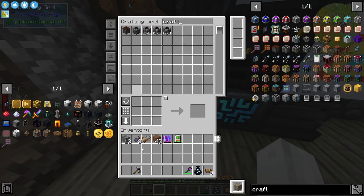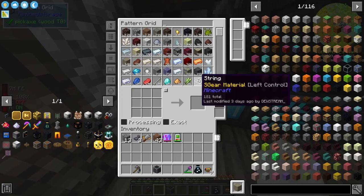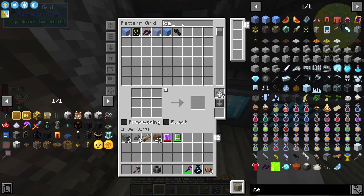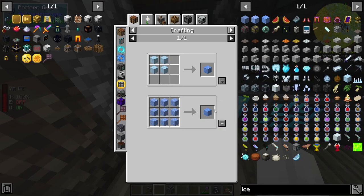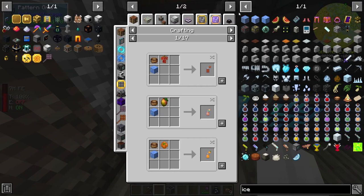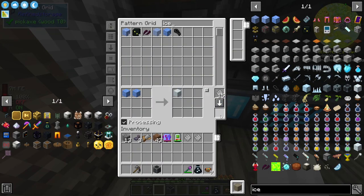There are a few things I want to do, one of which requires a crafter. I want to automate our ice production for our reactor and possibly automate the entire reactor. We have ice being made, we want it turned into packed ice - like so - and then the packed ice into blue ice, and then we process the blue ice in the energizing orb to get dry ice. This should all work.